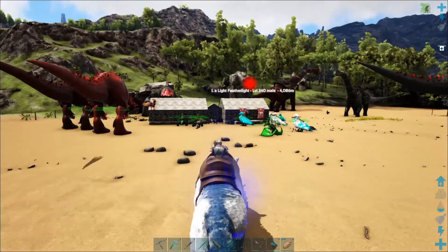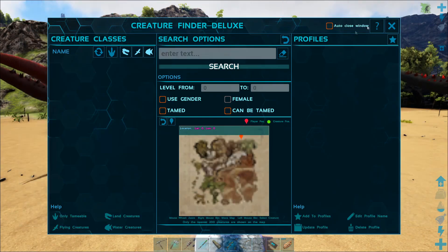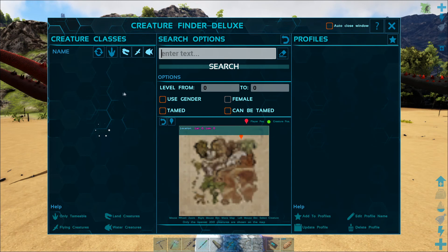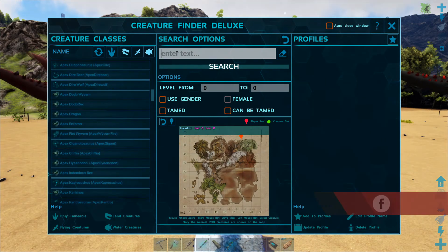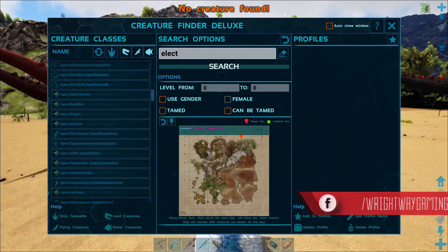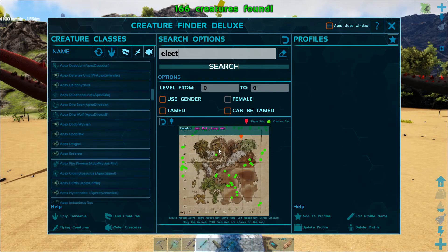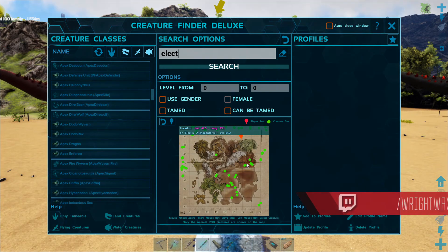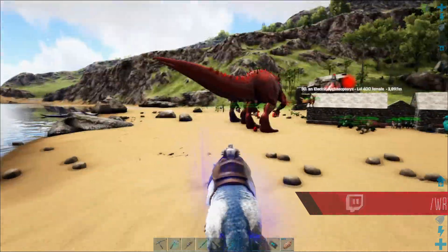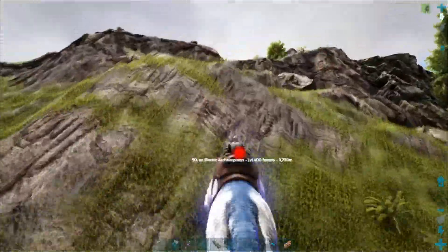We're actually low on a type of resource — the elemental feathers from the different dinos. I thought we'd level up the Thyla because we will be using her for destroying bosses. We may as well grab these resources and even kill maybe a few more origin bosses. We're actually low on electric stuff, so we're going to try and get those. We have an electric feather light, so these are the things we're probably going to have to go for. The Thyla shouldn't really have any issues.